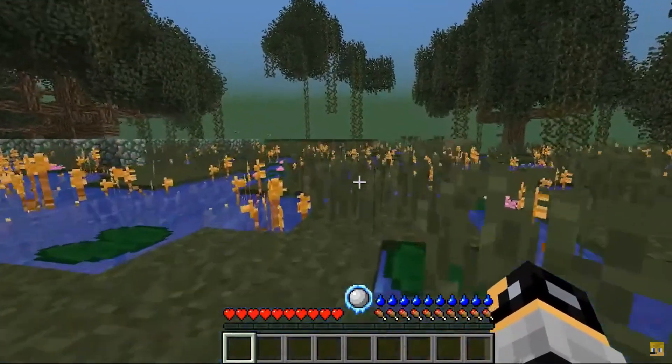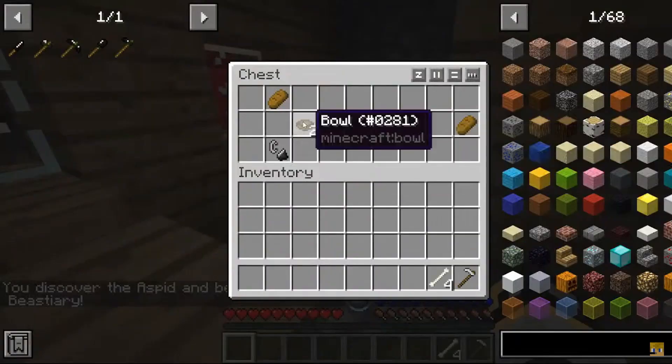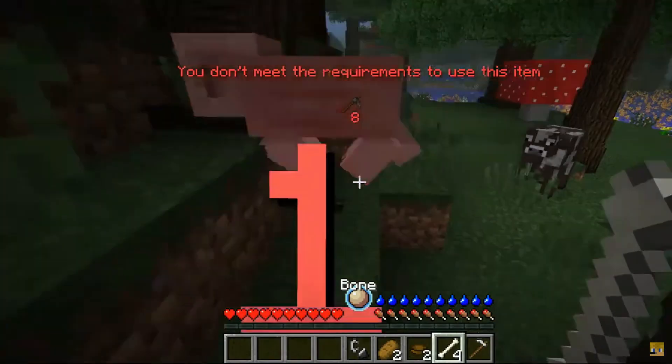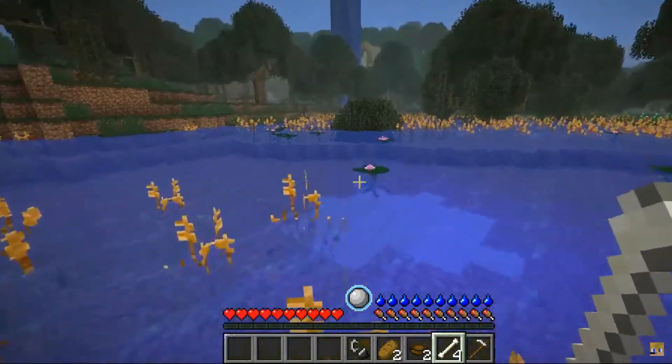So we spawned in a swamp this time. Is that a blacksmith? Blacksmith! We got an iron hoe — we're gonna use it as a weapon. We'll use the bones then. What the heck is that? Let's go check it out.